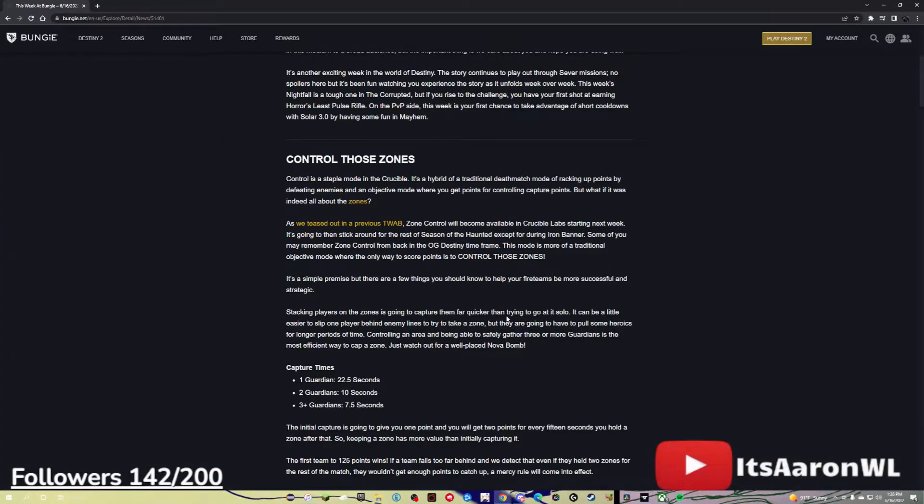As we teased out in a previous TWAB, Zone Control will become available in Crucible Labs starting next week. It's going to stick around for the rest of the Season of the Haunted, except for during Iron Banner. Some of you may remember Zone Control from back in the OG Destiny timeframe. This mode is more of a traditional objective mode where the only way to score points is to control those zones. It's a simple premise, but there are a few things you should know to help your fireteams be more successful and strategic.